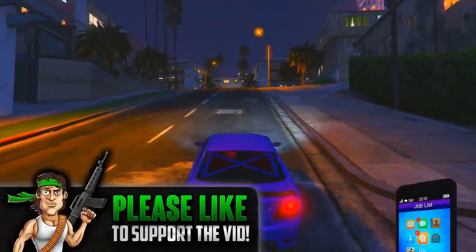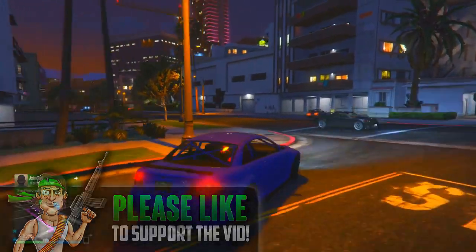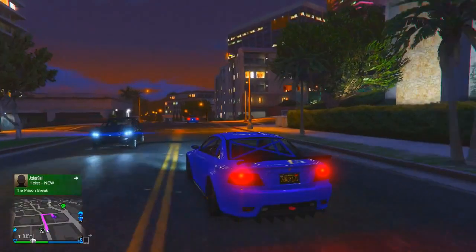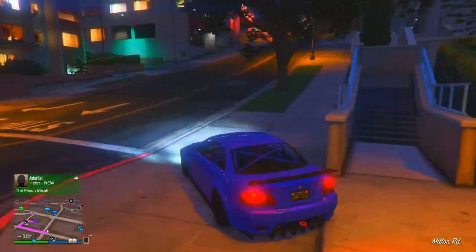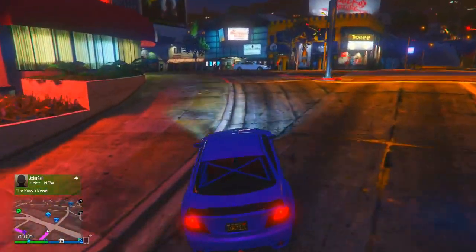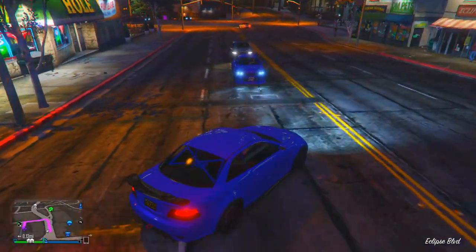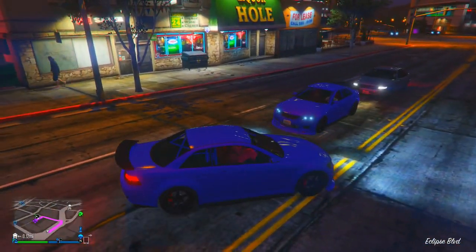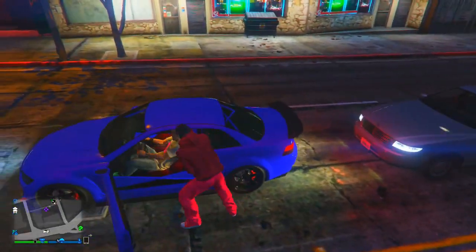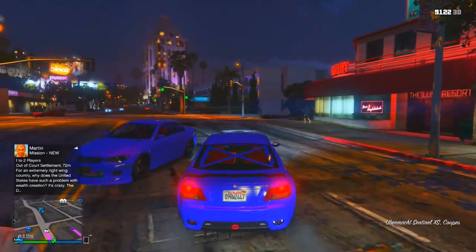The next vehicle on this list is going to be the Sentinel. Many people have trouble looking for this vehicle, so I'm going to explain the easiest way for you guys to get it to spawn. First, come to this area around 2300 to 3 o'clock in the morning in-game time. Also, if you can get a friend who already owns a Sentinel to let you borrow their vehicle and drive it around at that time, that increases your chance of the vehicle spawning in for you.